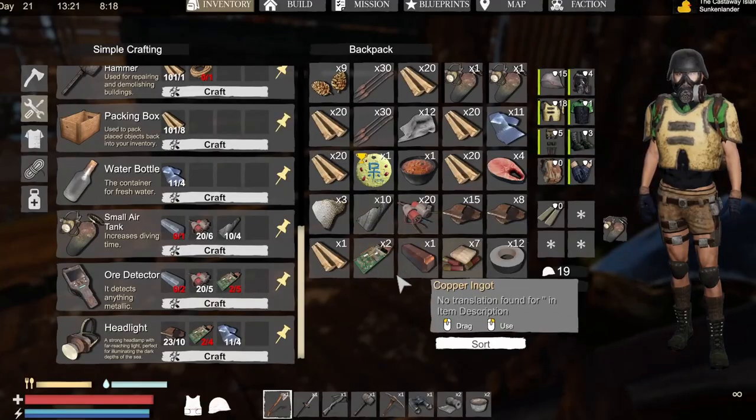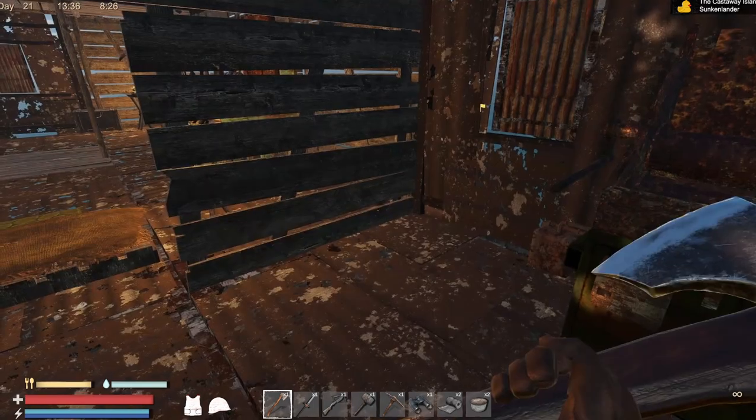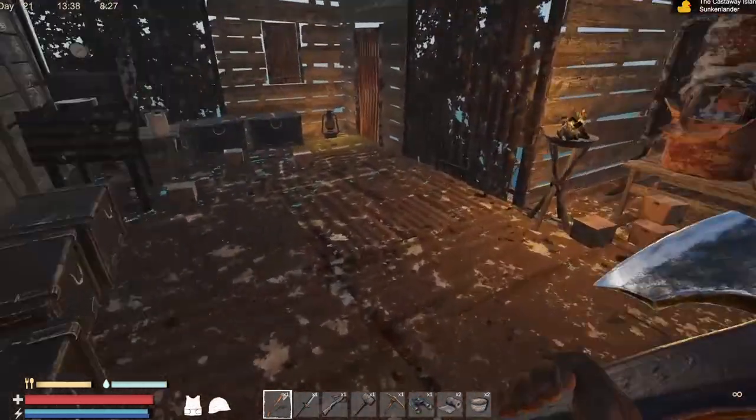I need the generator to power that. Now I need more electrical components — that needed electricity. That stinks. Okay, well I gotta go get more electrical components then.